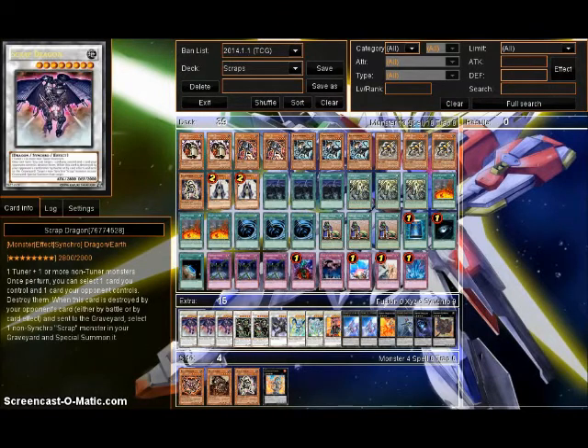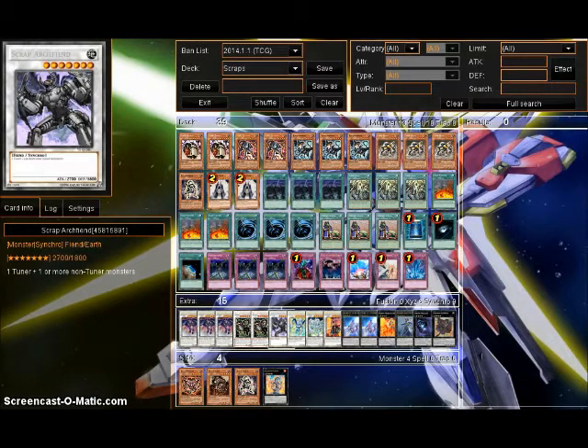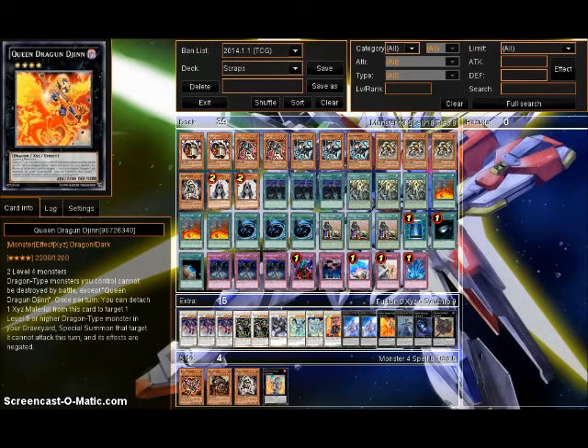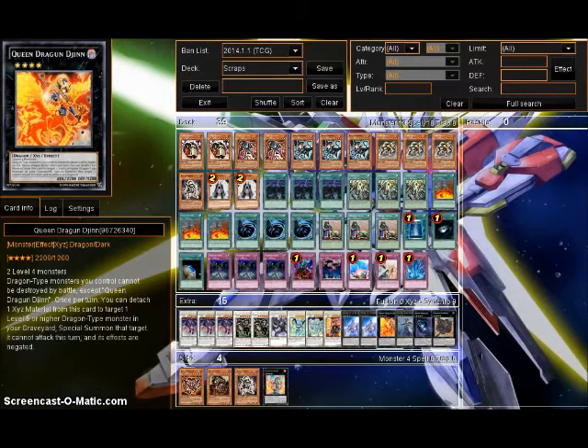For the extra deck, 3 Scrap Dragons are mandatory — they're 2800 floaters. Same for Scrap Twin; he gets around destruction-proof things. The Archfiend is for when I have to go Chimera into Goblin. Stardust Spark and Stardust provide additional protection options, along with Crimson Blader. And because Chimera is so good, you can run a whole bunch of Xyz monsters. The two copies of Ark Knight — I found myself needing this more than just once in a duel, so I'm trying out two to see how they perform. Being able to absorb an annoying monster like Ulthean is really, really good.